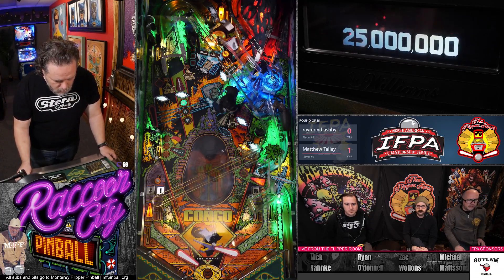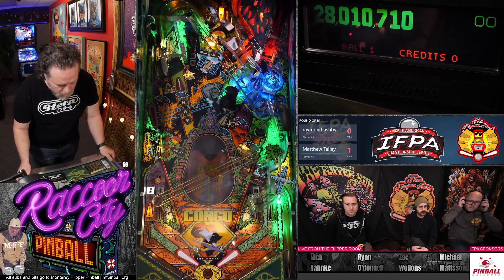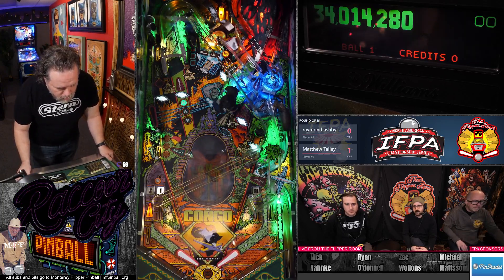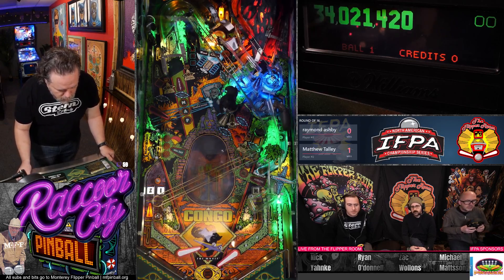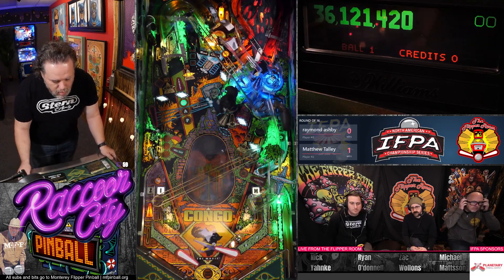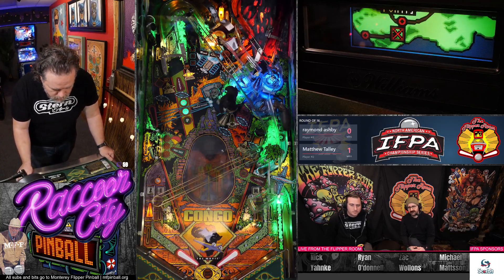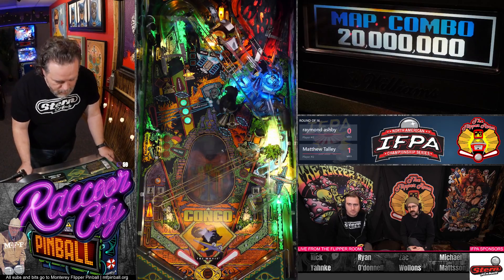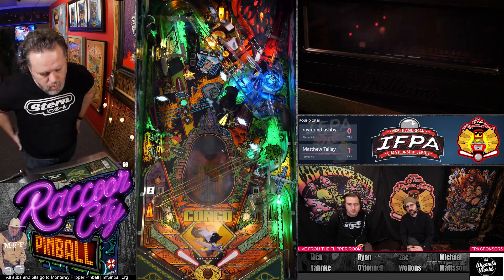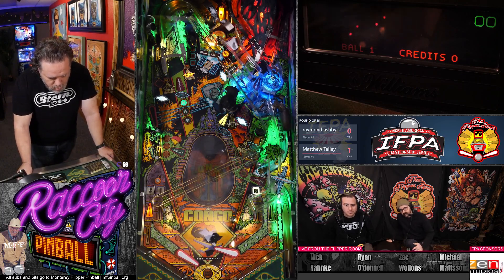The numbers are not updated there — Raymond has one and Matthew has two. So you're basically trying to collect diamonds, which are those white flashing shapes. The first round is like three, I think, which lights your lock — or five. Collect those. It lights your lock, which is the left orbit or the inner loop from the upper flipper. Three of those gets you into multi-ball.